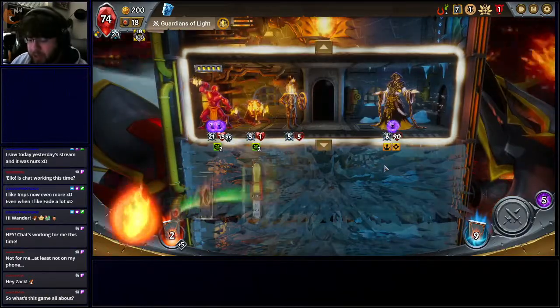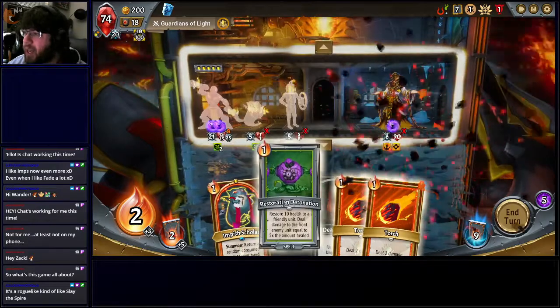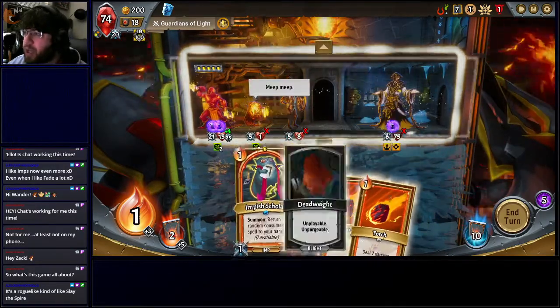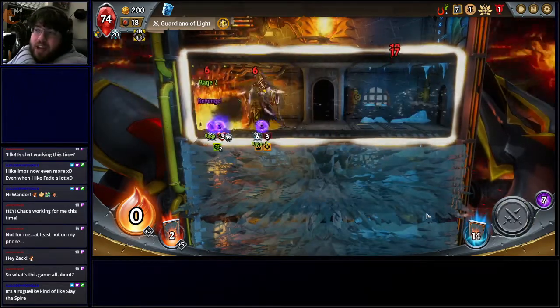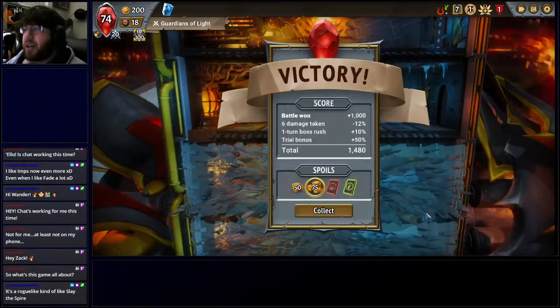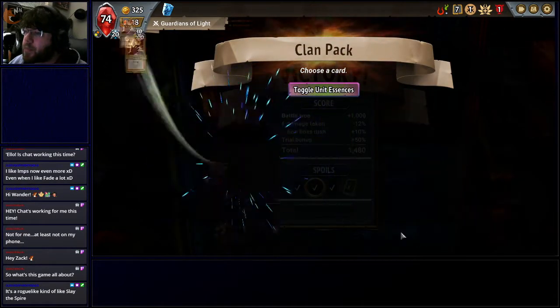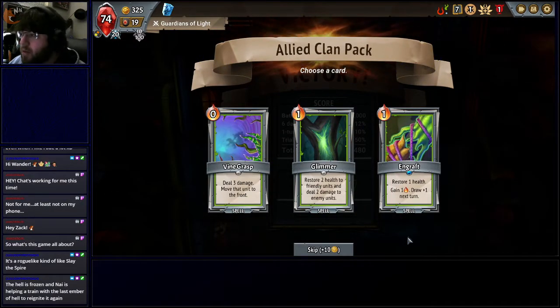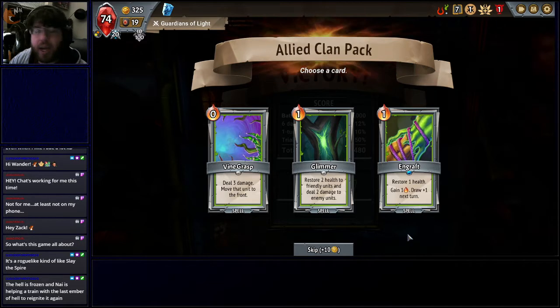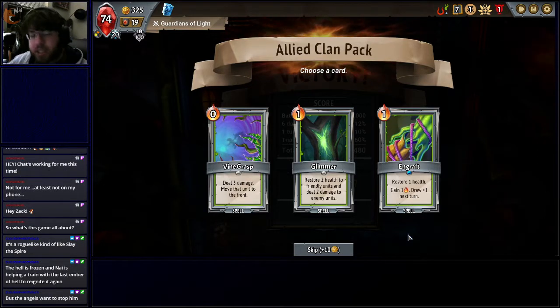So this game is very similar to Slay the Spire that we did before. It has that card game aspect where I'm playing cards in order to beat my opponents, building a deck, random events, upgrading cards, so on and so forth. Some differences: Slay the Spire is more me going through a map and making stuff happen. This game is a little bit more like a tower defense game — I have incoming units coming onto the train, going layer by layer, and I need to build up a defense that kills all the enemies as they come through.